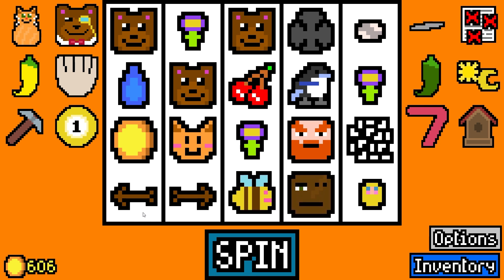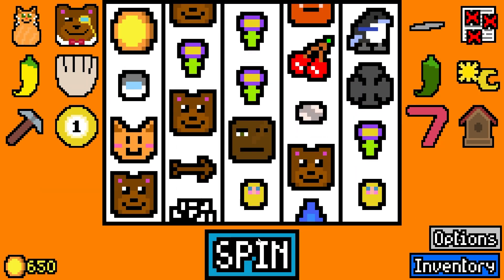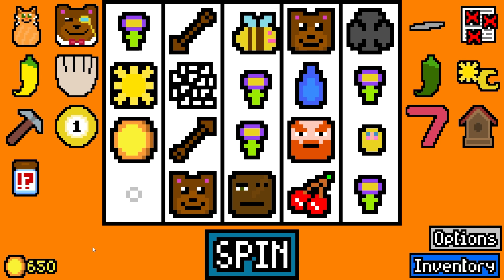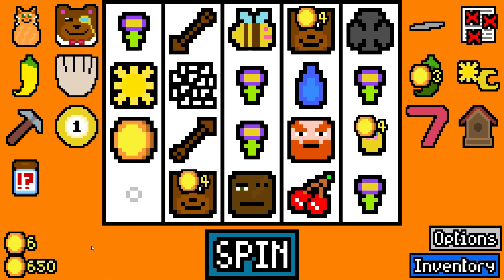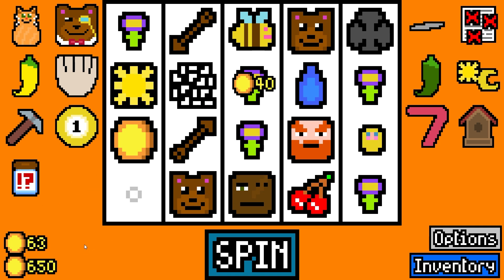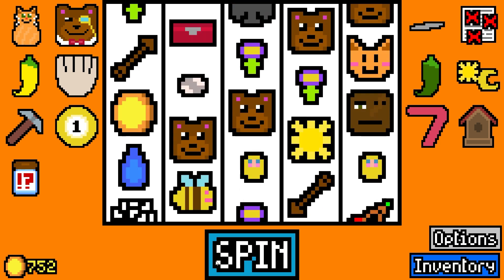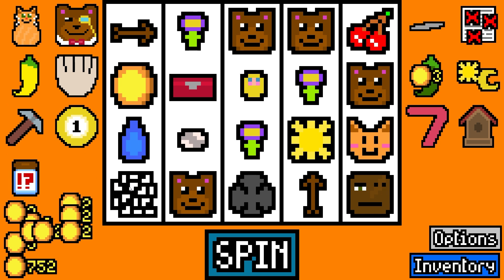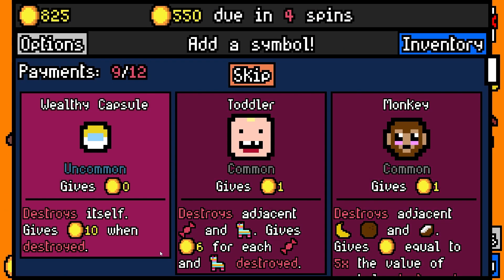I would also like maybe if they buffed up the visuals a little bit — namely the background. The fact that it is just this horrid, flat, wanderbot orange is... I rep my colors, I appreciate that it's there, but it's becoming hard to look at. I'd almost love it if they retooled a lot of the visuals.